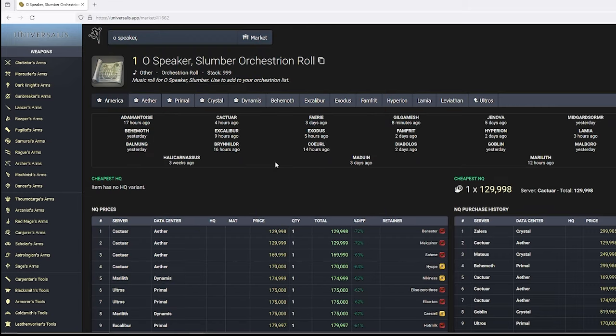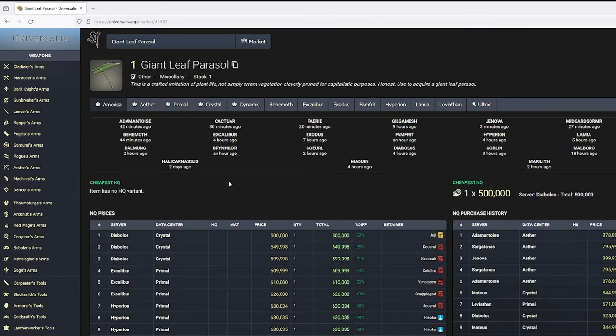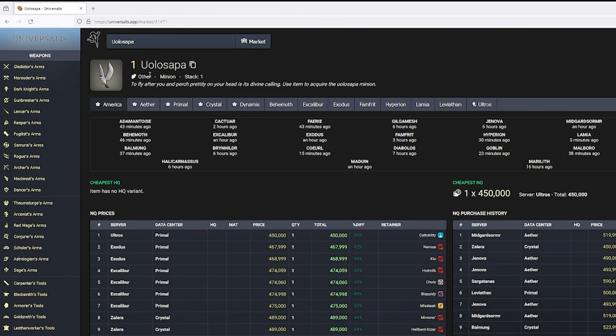So Aloalo Island is the best hourly rate excluding rare drops. Let's look at the going price for the rare drops and add 1.5% of the value to our runs to get a new potential hourly rate. The Aloalo Rizal Hedge is going for 16,000 — that's 240. The Giant Leaf Parasol is 500,000 — that's 7,500. The Repilu Minion is going for 142,000 — that's 2,130. And Yulolosapa the Big Mouth is going for 450,000, coming out to 6,750.